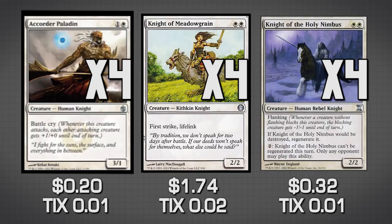Knight of the Holy Nimbus is also a high-value creature, but it does something very strange — it has Flanking, an almost forgotten ability. Whenever a creature blocks Holy Nimbus, that creature gets -1/-1 until end of turn, which you don't really see anymore. Additionally, if it dies, it just gets regenerated unless your opponent pays two mana. So it's a really good chump blocker because your opponent has to leave up mana in order to not let this thing keep coming back again and again.